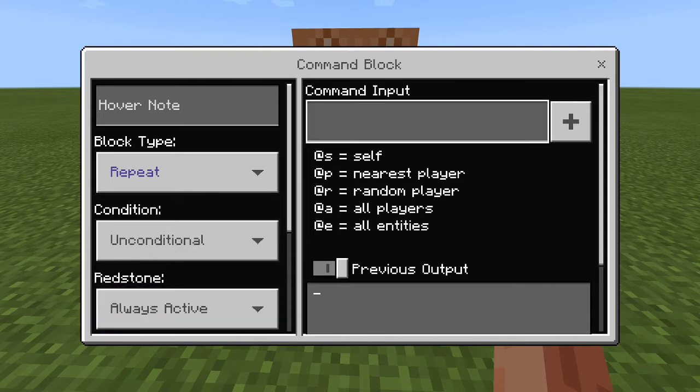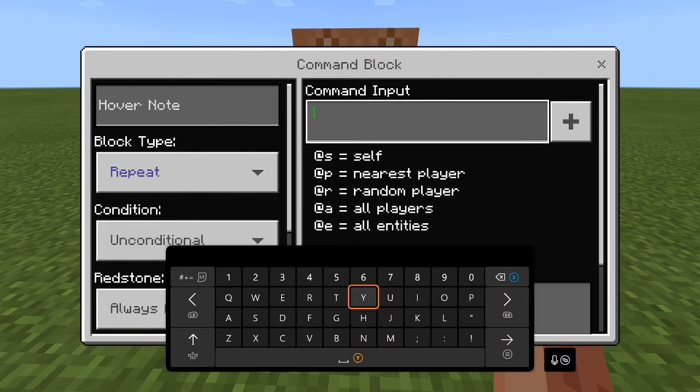Once you've done that, go to the command input and type the following exactly as I do — make sure every letter is exactly the same, all lower case.